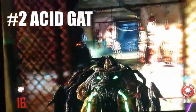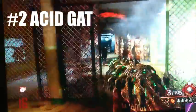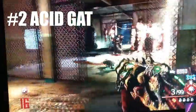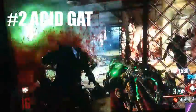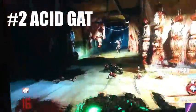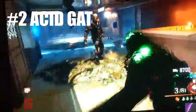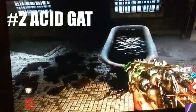In our number two spot, we have the Acid Gat from Mob of the Dead. The Acid Gat is a rifle that shoots little explosive acid projectiles. Non-pack-a-punch, it explodes about two seconds after firing. Pack-a-punched, it takes about five seconds to explode, but in that five seconds it attracts all the zombies, sort of like a miniature monkey bomb. You get all the zombies rounded up together, and then suddenly BOOM — it just explodes all of them at once. It's so fun and satisfying to watch, and it's just so fun to blow them all up with this cool explosive rifle. It had to go in the number two spot.